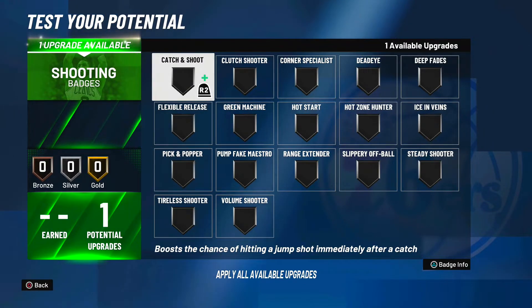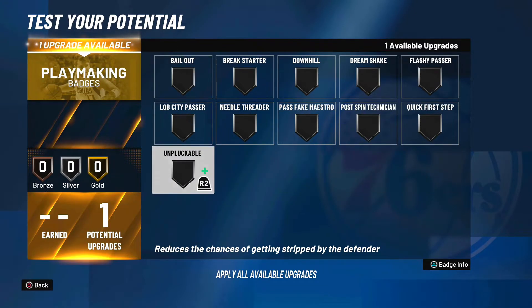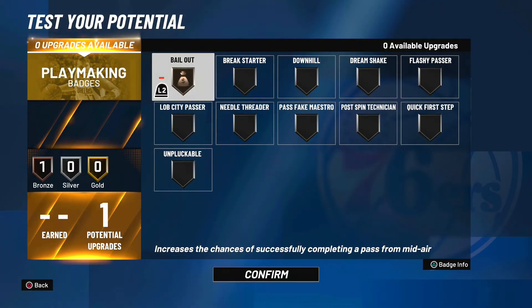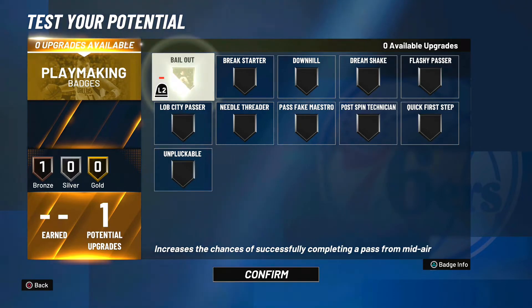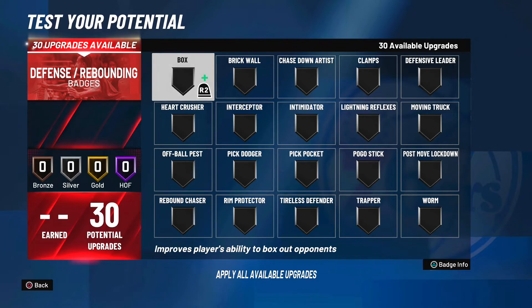For the one shooting badge — the build can shoot mid-ranges — so I'm thinking catch and shoot is our best bet. Most likely if you're taking a mid-range shot it's going to be off a catch and shoot with this build. For the playmaking badge, I think unpluckable or bailout is best. Personally I'm going bronze bailout — it's a great safety net. If you go up with a bad shot in the mid-range area you can easily pass out of it and avoid a turnover.